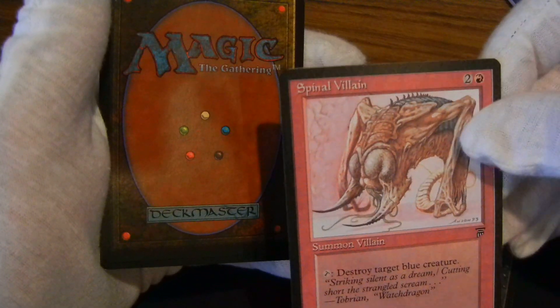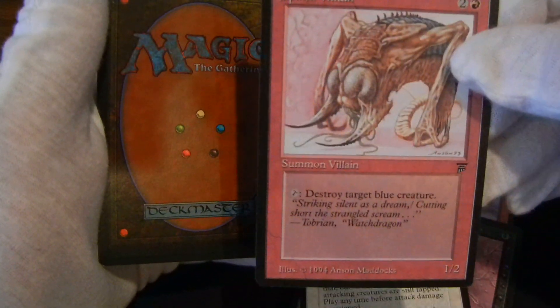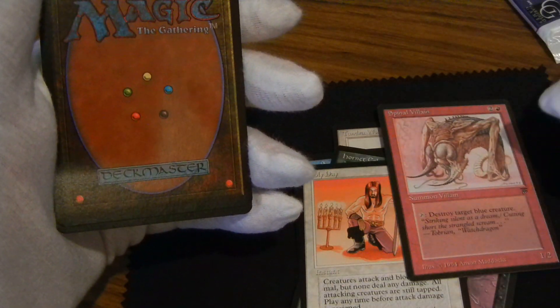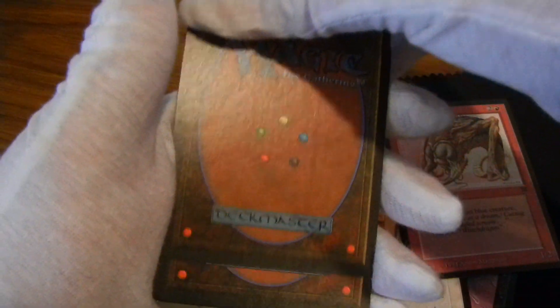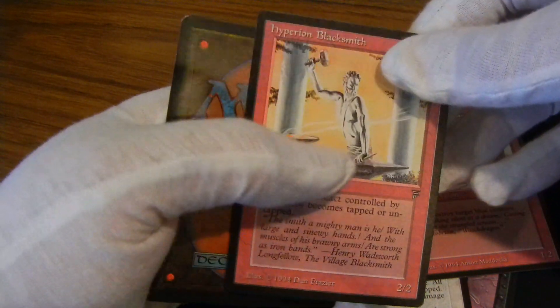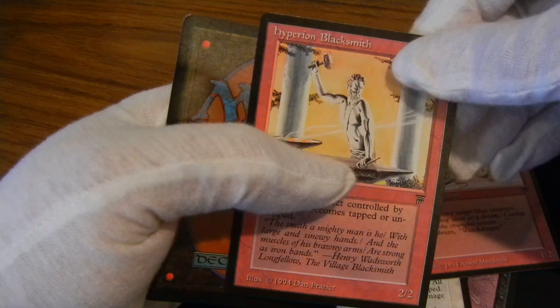Destroy Target Blue Feature. Pirion Blacksmith. Pirion Blacksmith.